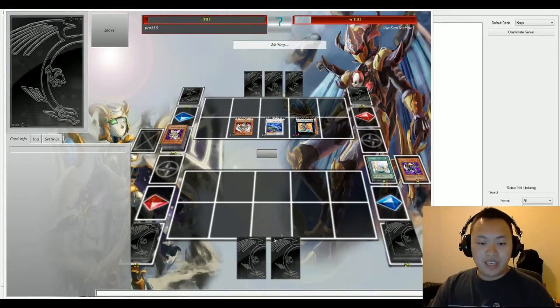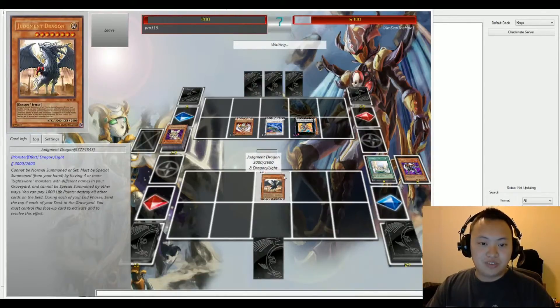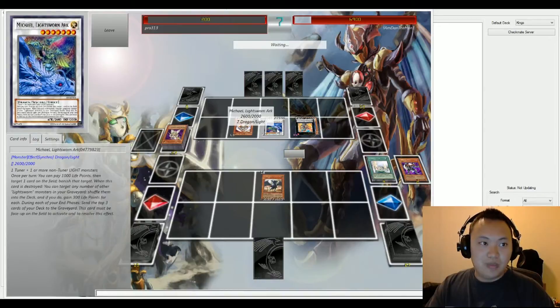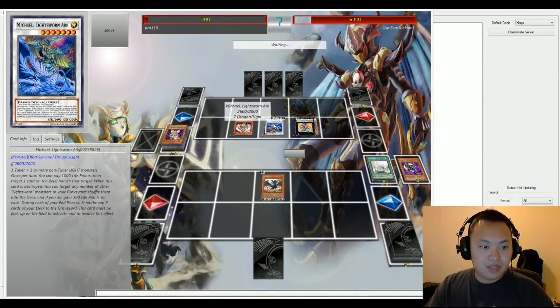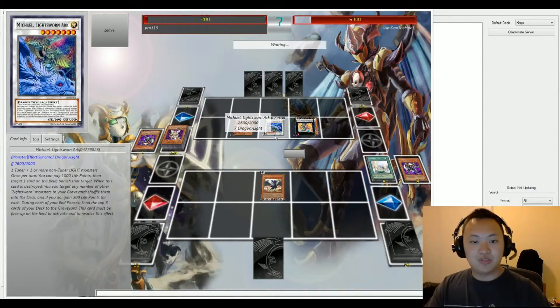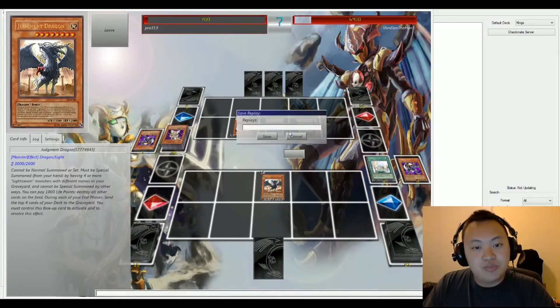Pro can special summon Judgment Dragon onto the field and activate its effect. Judgment Dragon is special summoned and attacks into Michael. Necro Gardener's effect activates, negating the damage — and Pro surrenders.